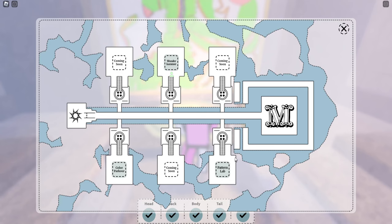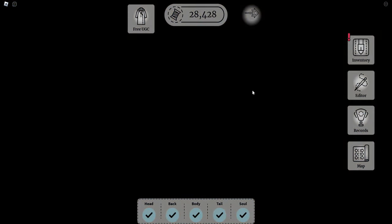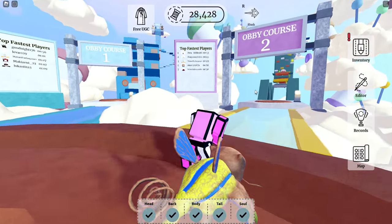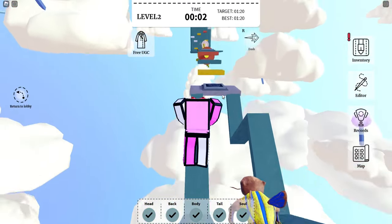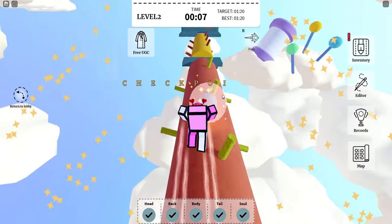With that ability, teleport to the parkour. The easiest one in my opinion is course number two. With the dash ability and double jump, you just want to speed run and beat it in under a minute and 20 seconds.